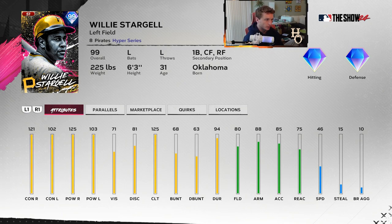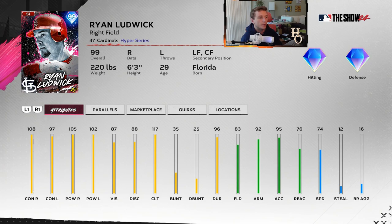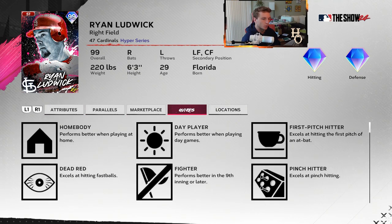Willie Stargell - the Pirates haven't shaken up their team affinity legends in a while. We've seen Willie Stargell before but he's still good. He's a left fielder - I always think he's a first baseman. He's got first secondary, center secondary, and right field secondary. 121 contact, 125 power against righties, 102 and 103 against lefties, vision is a little low which is usual for him, max clutch, decent fielding. Ryan Ludwick - I came around on this card. Pretty good against lefties, 102 and 97 contact, everything looks pretty balanced, 117 clutch, good fielding and arm. I think he plays pretty well with the quirks to back it up.